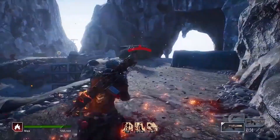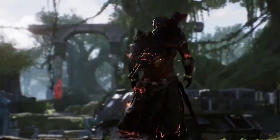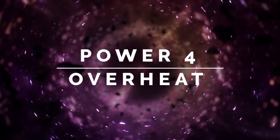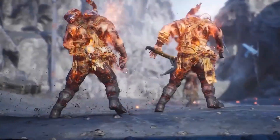Eruption is the final Pyromancer ability, causing an eruption around a selected enemy dealing huge burn damage to that initial target and all enemies in the radius. It acts as a great primer for your passive and generally melts everything around you — think Ember from Warframe with World on Fire.